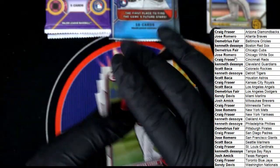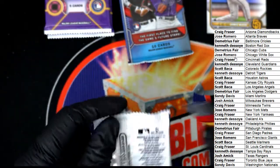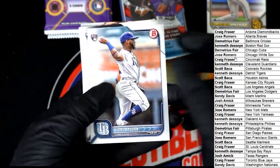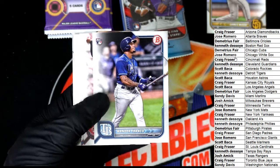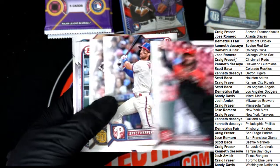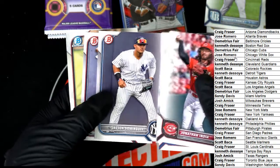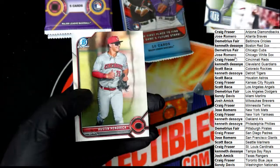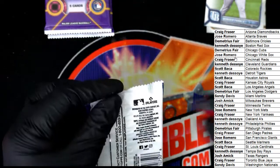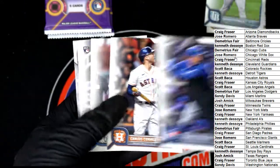Bowman Firsts are always what you want to see. Hopefully we get a Chrome Bowman First. These are nice rookie cards. There's a name right there — we got a Franco. Franco coming out. Wow, there's Torkelson, Dominguez. Austin Hendrick. Nice Franco to the Rays owner.